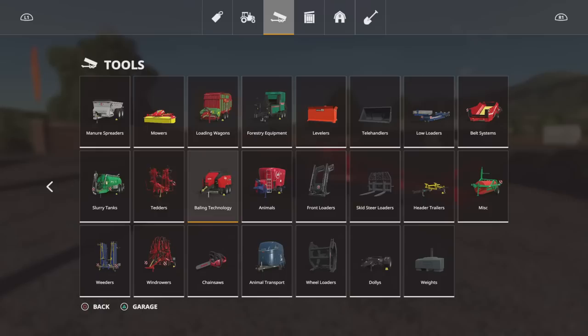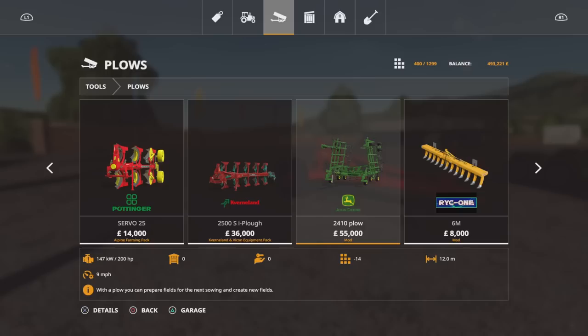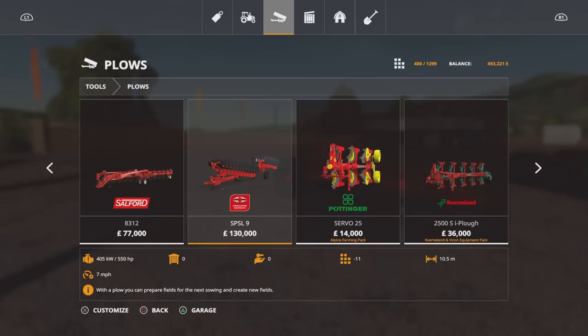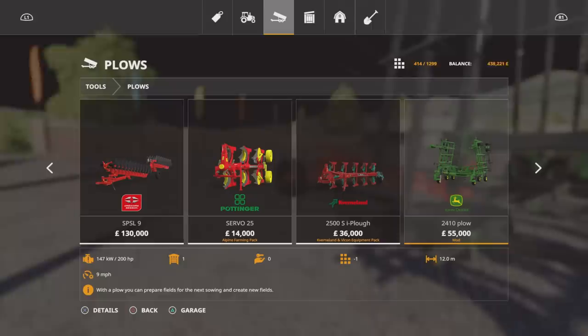I'm going to get a plough — I'm probably going to buy it. That's the one I'm going for: the John Deere 2410. I used that in my last Six Ashes episode. This one is by JA Modding — it's a 12 metre plough for 55,000. The Gregoire Besson SPSL 9 is 10.5 metres and 130,000, requiring 550 horsepower. The John Deere only requires 200 horsepower. My Roadrunner's got 1,800 horsepower, so that's not going to be an issue. I'm going to buy the 12 metre one for 55 grand.